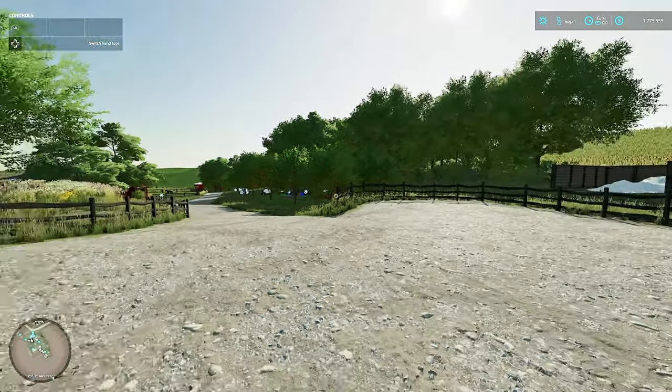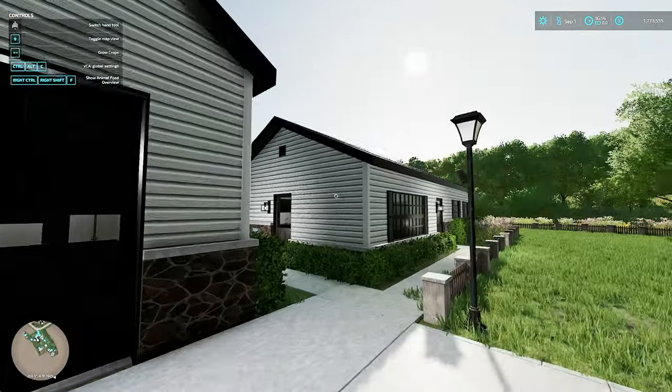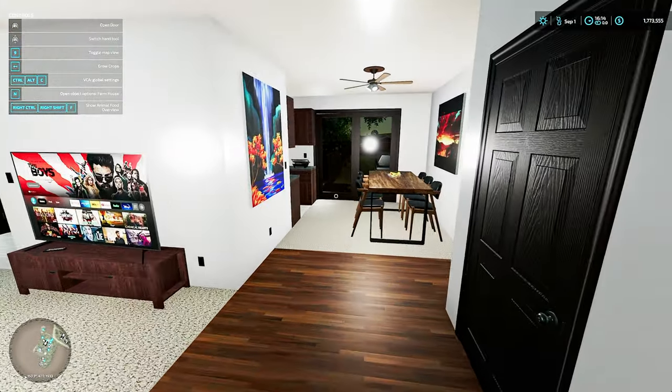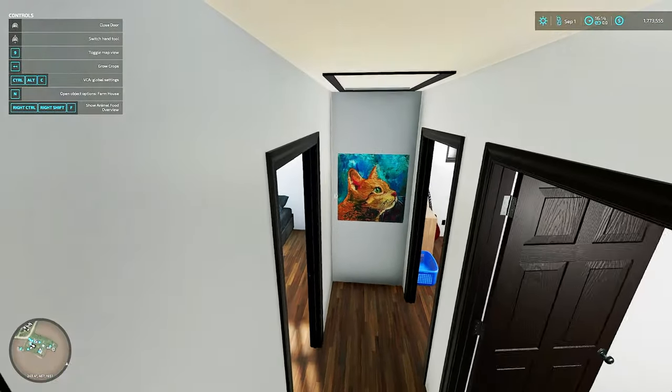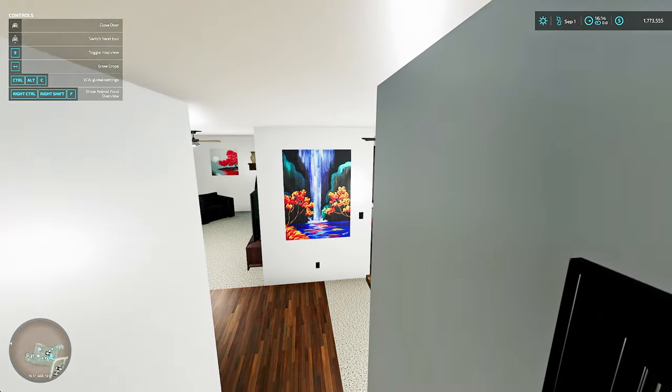Beautiful house. It's a three-bedroom ranch — far more fitting than my usual massive mansions. It's far more fitting for this particular farm. Bathroom, main bedroom, kids' room. Everything opens, everything works, and there are some really nice paintings.